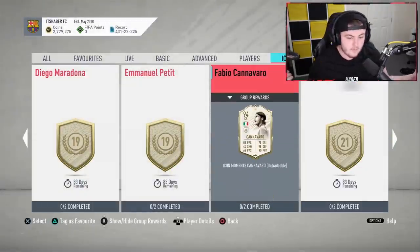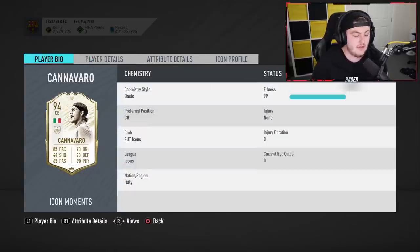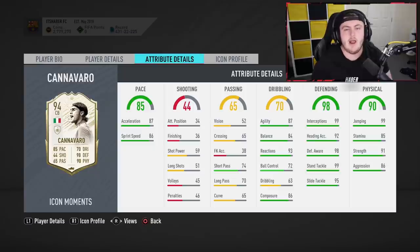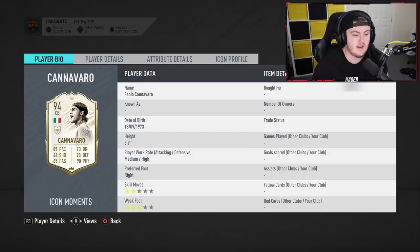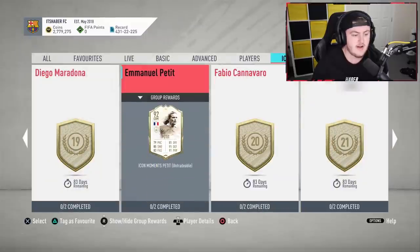If you want a really good right back you're never going to get rid of, it's a great option you can enjoy for the entirety of the year. Same with Cannavaro — I actually still use baby Cannavaro and he's absolutely incredible. The best center back I've used this year is baby Cannavaro, so I can only imagine his prime moments is insane. For 20 tokens, I don't think you'll ever get a center back better than this card. Small agile center backs are insane this year, so if you go for him you've got your starting center back for the rest of the year.